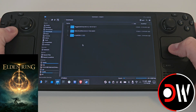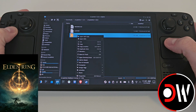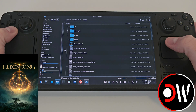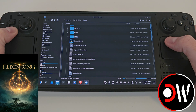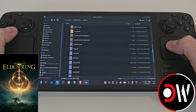And lastly, go into the ERpatcher folder, grab the ERpatcher file, right click and copy. Go to your Elden Ring folder and paste. So now in your Elden Ring folder you should have the frame generation mod, the toggle anti-cheat, and ERpatcher.